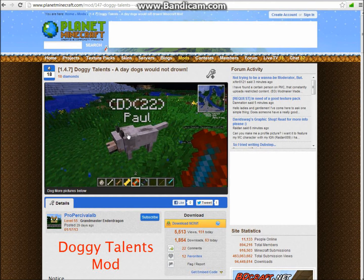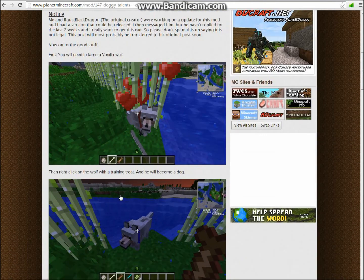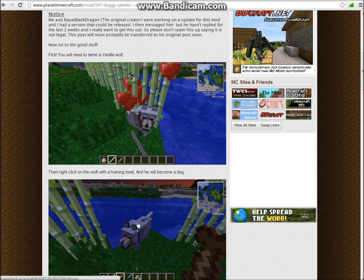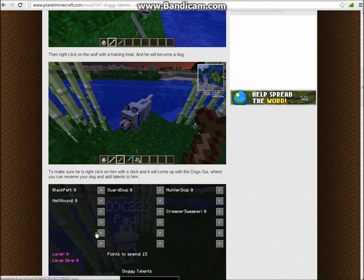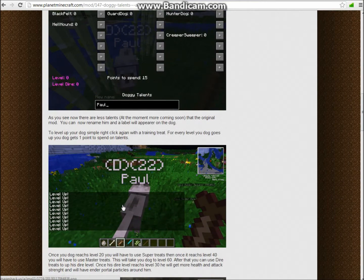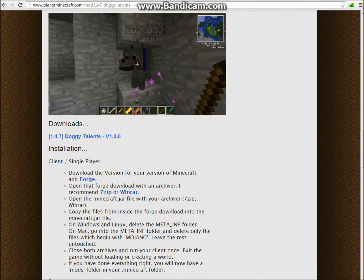Then you're going to want to go to the Doggy Talents mod on Planet Minecraft. This allows you to name a dog, and it adds lots of treats for you to feed your dog. You can level them up and it gets more powerful every single time you level them up, adding more stuff into the game. You're going to see downloads — it will say 1.4.7 Doggy Talents mod version 1.0.0 — just download that.